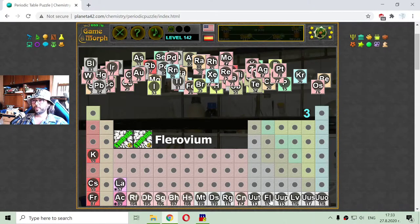Nihonium, Flerovium, Moscovium, Livermorium, Tennessine and Oganesson. This is the element with atomic number 118, which is a synthetic one, and it is also radioactive.